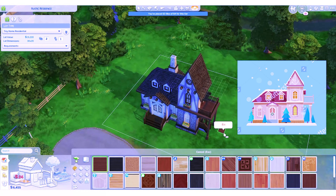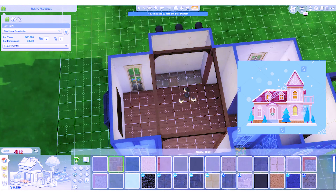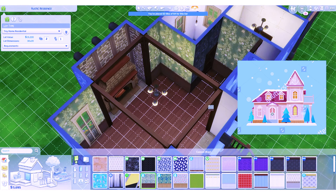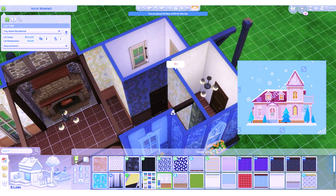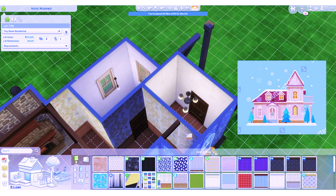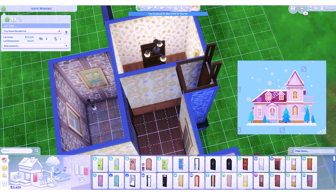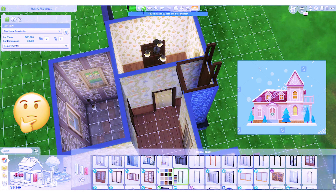And now we're working on the interior, starting off with the downstairs. I really like the idea of walking into a house and being greeted by a really nice, warm, lit fireplace — I think that would feel really cozy. That's why I put the fireplace directly in front of the front door. It was really important to me, which is why it was the first thing I placed. Before anything else, there must be a fireplace and everything else will revolve around it.